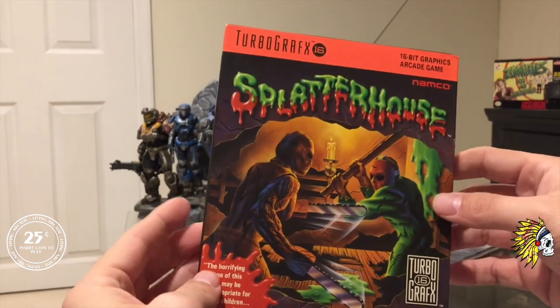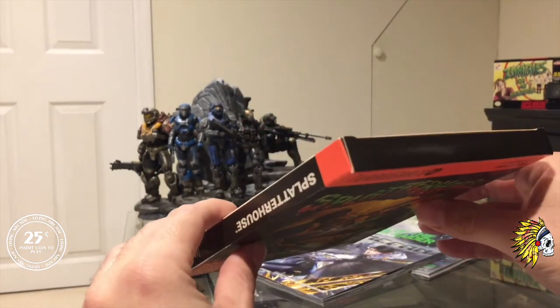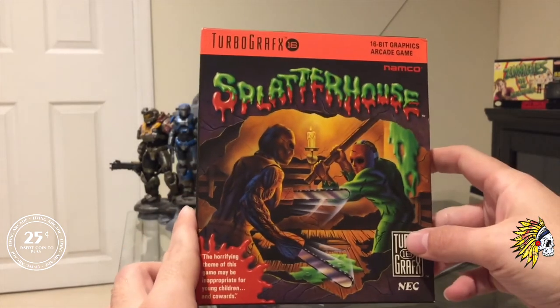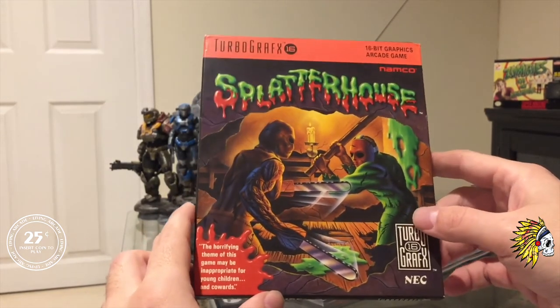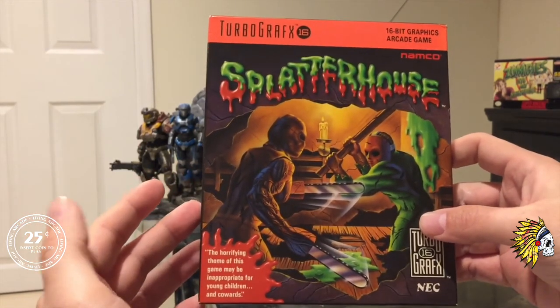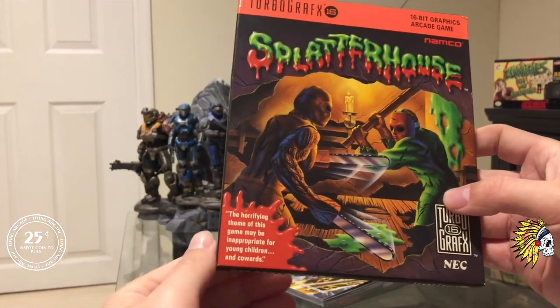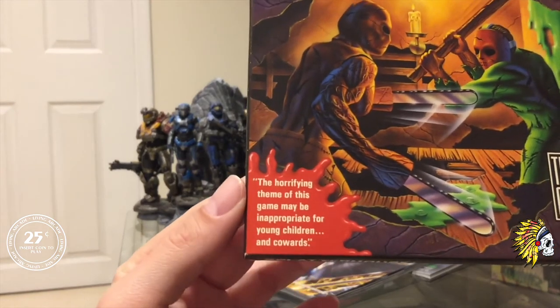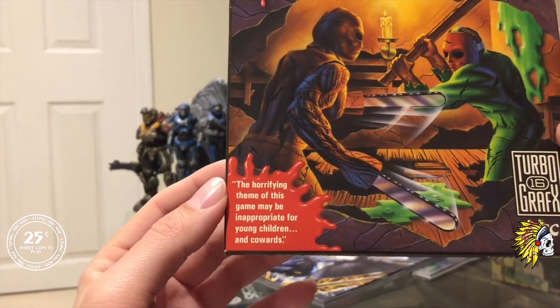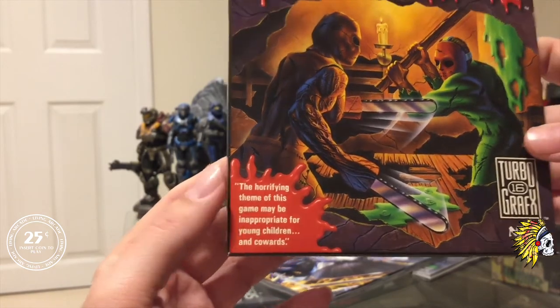This is my Splatterhouse. Most TurboGrafx-16 games came packaged in these thin cardboard boxes, and the TurboGrafx-16 was very notorious for bad box art, but I kind of like Splatterhouse — it definitely stands out. It definitely stood out to me when I was a kid. I especially like this little bit in the corner: 'The horrifying theme of this game may be inappropriate for young children and cowards.' That's awesome.